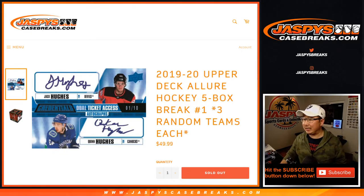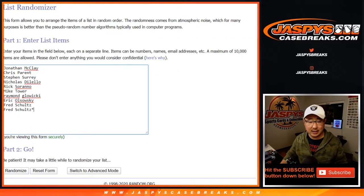Hi everyone, Joe for JaspiesCaseBreaks.com coming at you with what I believe is a brand new release: 2019-2020 Upper Deck Allure Hockey. Five box random team break number one from JaspiesCaseBreaks.com.